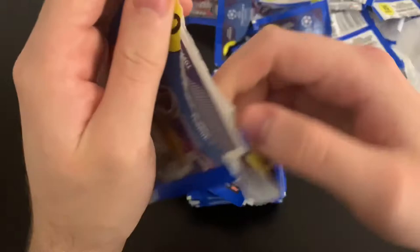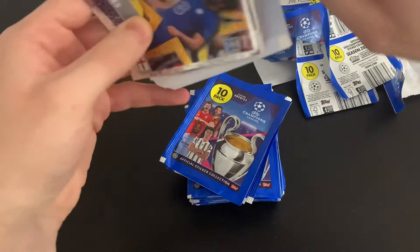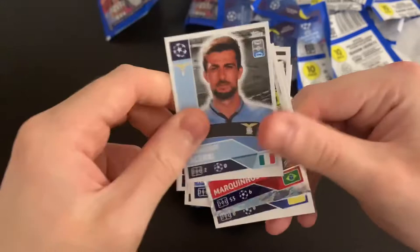Next packet. I haven't ripped any of the big stickers. We've got Rhys James — have him so many times in other openings. Then Marquinhos, Icardi, Supraja, Camara, Grenier, Sergi Roberto, Jovenko Naplianca, Toloi, Acerbi and back to Marquinhos. Not too bad at all.